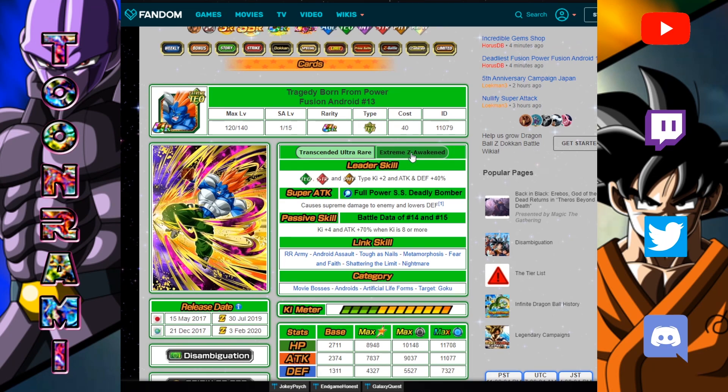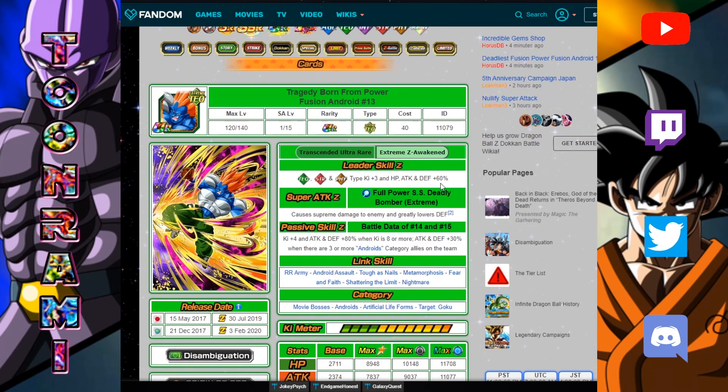When he gets his EZA, he gets a massive upgrade. He becomes a 60% across-the-board lead for Tech, STR, and Physical. He causes supreme damage and greatly lowers defense. Ki+4, attack and defense plus 80% when Ki is eight or more, and attack and defense plus 30% when there are three or more Android category allies on the team. This guy is built around having Android allies, and when you do, you'll get 30% extra on top of a guaranteed super — because all you need is eight Ki. When you get the super, you get 110% attack and defense. He was the laughing stock of Dokkan, and now he's respectable and going to be a very solid free-to-play Android unit, which means we could potentially do a free-to-play Android super battle run.